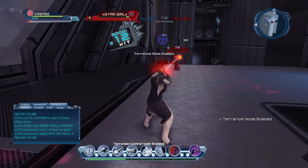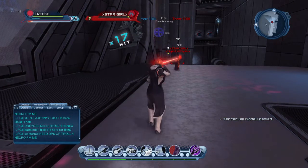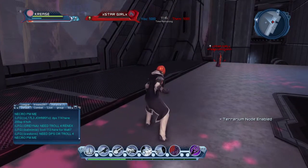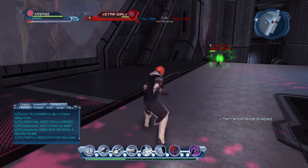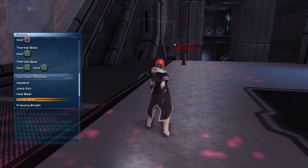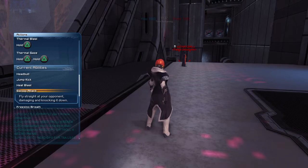Or you can use the heat vision type thing if you prefer more of a blast like that. So that's heat blast covered. Next one is swoop attack — fly straight at your opponent, damaging and knocking them down.